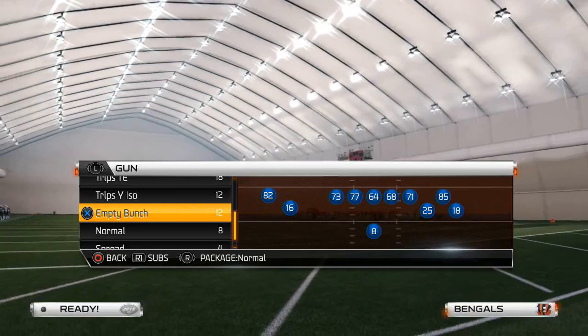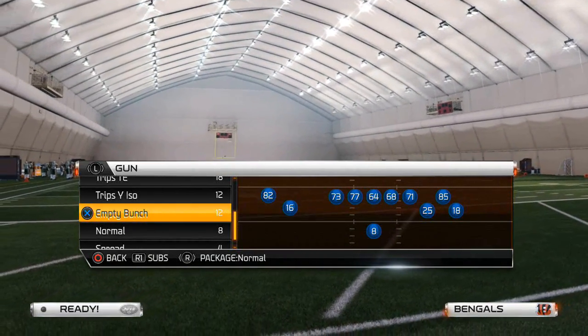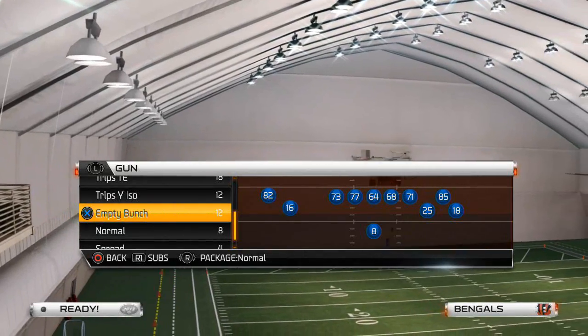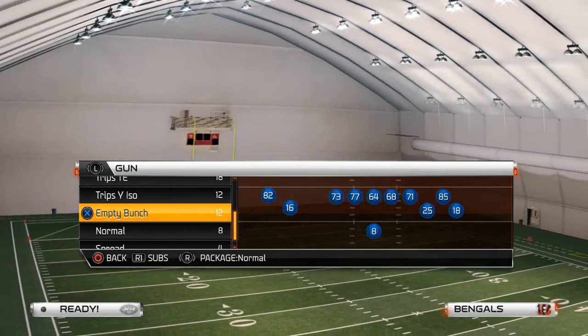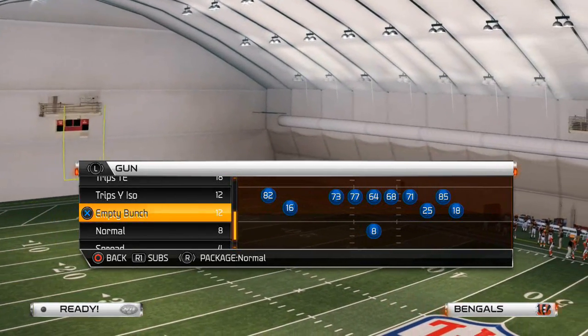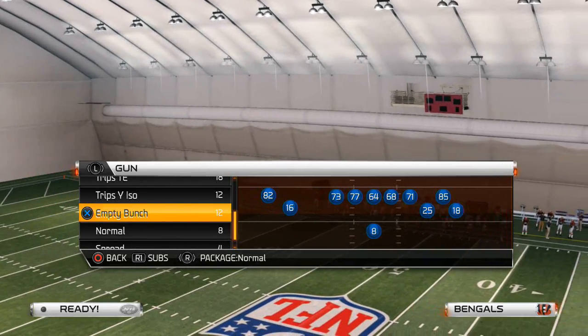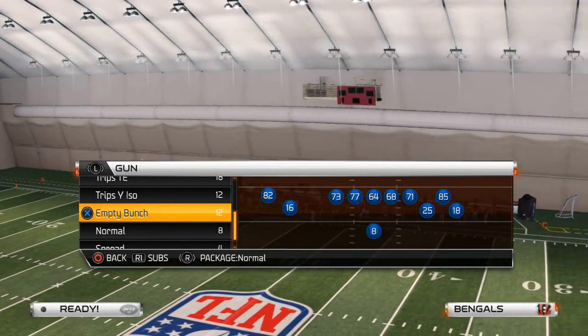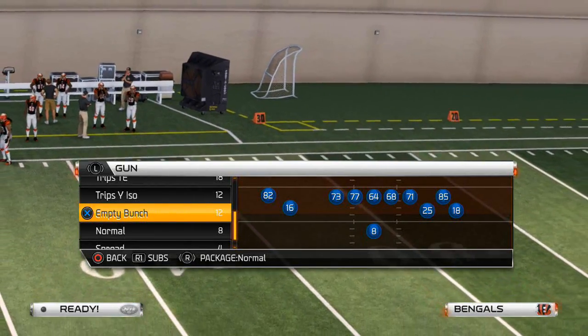One of the things I like to look for against man coverage in this year's game is press on the outside. Typically when your opponent has a press alignment, that's a quick tell that he could potentially be in two-man under. Another tell is if he base-aligns or if he doesn't. We're going to go over those two things — how to beat man coverage and some generic basic concepts for beating man.